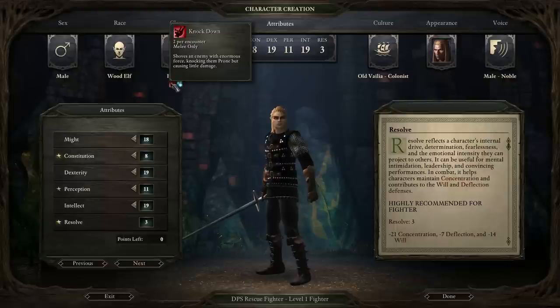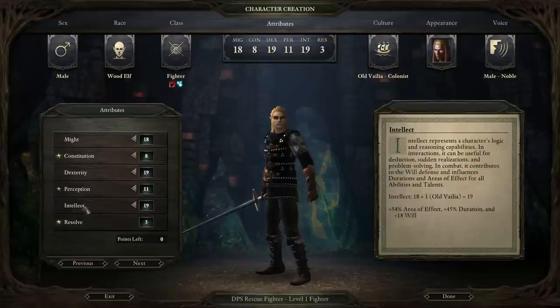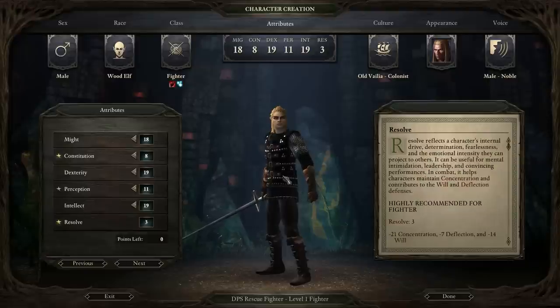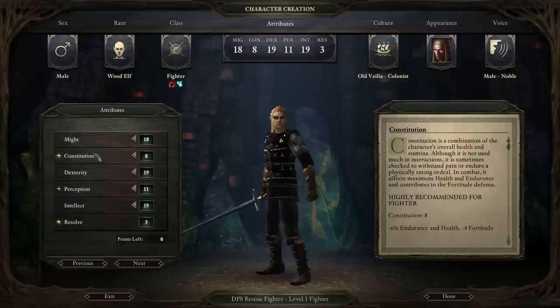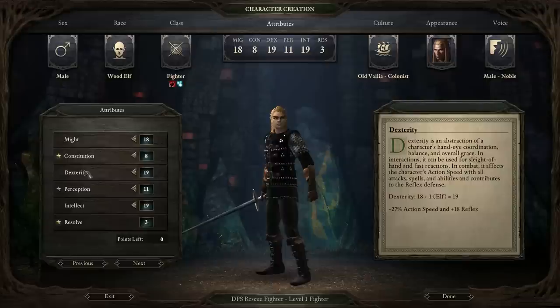Knockdown doesn't actually last for very long, so that's one reason why I've increased my intelligence a lot — so it has more duration effect and enemies stay down longer when you knock them down. When this guy isn't lurking behind the front lines looking for opponents to tackle before they get to your weaker party members, he's going to be using his Pike mainly — that's the weapon I'd recommend — or Arquebuses or Arbalists to do massive amounts of damage.